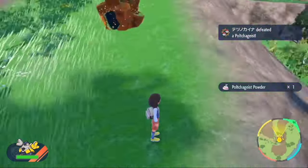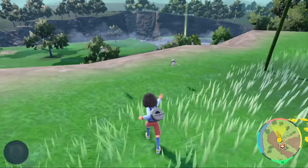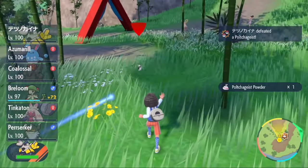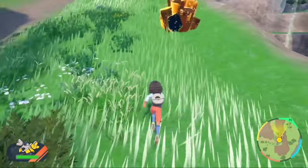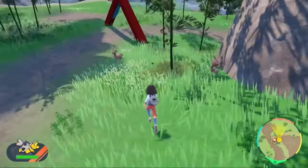This is the advantage of the isolated encounter method. I have confirmed that Polchageist outbreaks exist, but Polchageist is small, floats around quickly, and has a shiny form that can be very difficult to tell from a non-shiny form. The only difference is that the black on the outside of Polchageist's tea caddy becomes a very dark green. With an isolated encounter, we won't ever run out of Polchageist or have to strain our eyes trying to tell what's what.